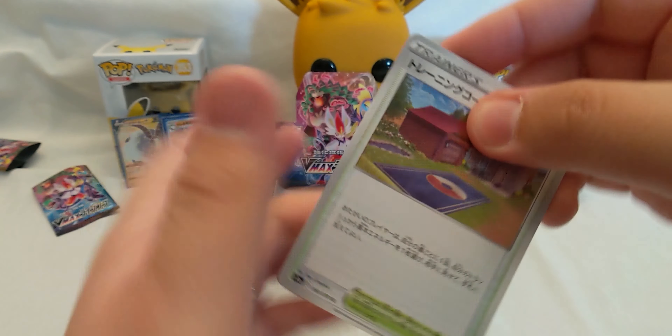So no gold card but we did get quite a lot of good V and Vmax cards and holos. Let's go through the pulls: a Gyarados holo, an Applin holo, a Duraludon holo, a Surskit holo — two of those actually — a Grimsnarl holo, a Dragapult holo, another Surskit holo. Then for V and Vmax cards: Inteleon V, Cinderace V, Cinderace Vmax, Rillaboom V, Rillaboom Vmax, and that beautiful full art secret rare Double. Nice!